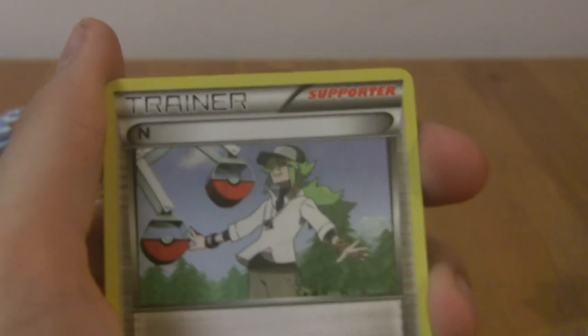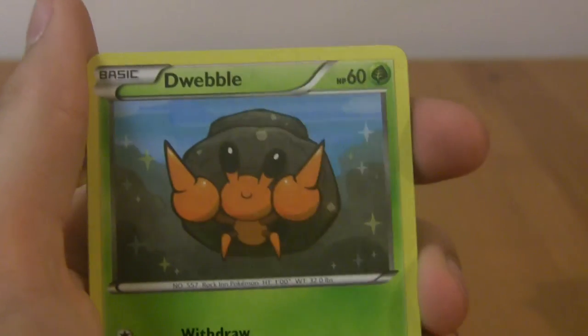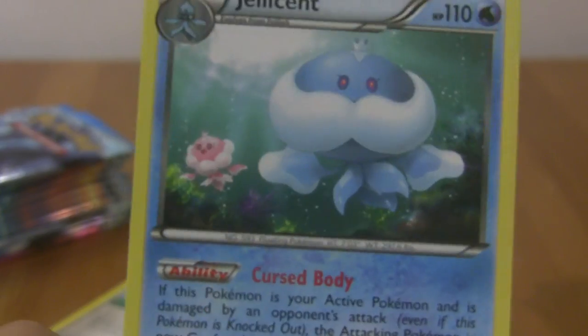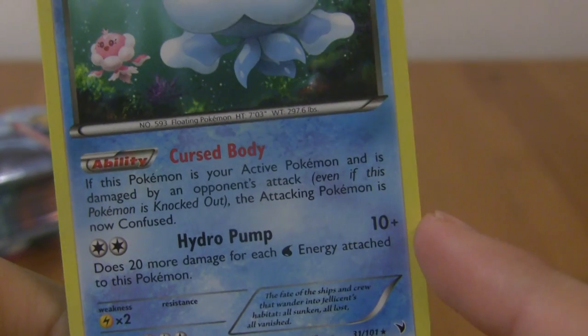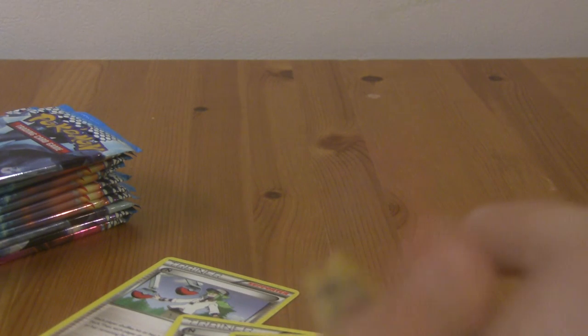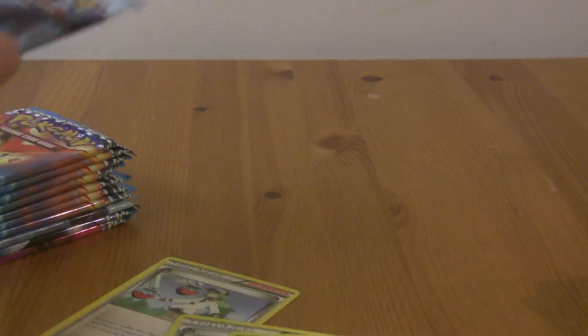Hydreigon pack again — I really like the pack art for some of these. Looks pretty cool, like he's coming out at you. Garbodor again, N! Awesome — happy with that. Cryogonal, Dwebble, Tynamo, Axew, Minshao, Yamask — that's a new one, pretty cool. Reverse Panseer, and a rare Jellicent. Has both of them in it too. Cursed Body — if his Pokemon are active and take damage from an attack, the attacking Pokemon is now confused. Interesting effect — a lot of interesting combos you could do with that.